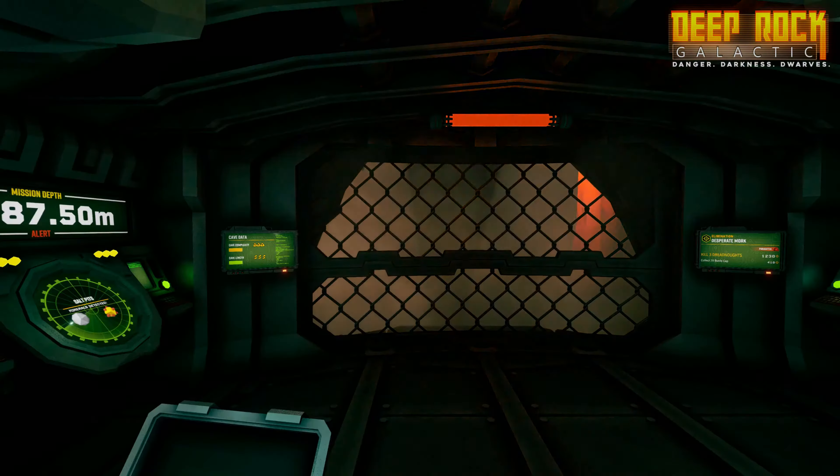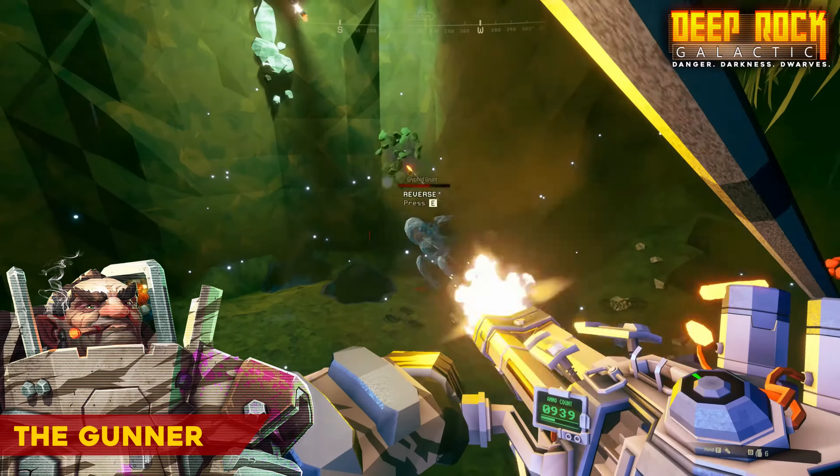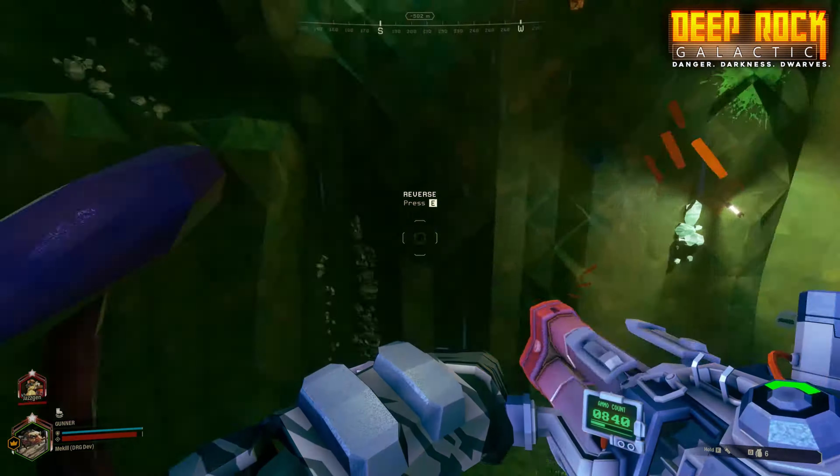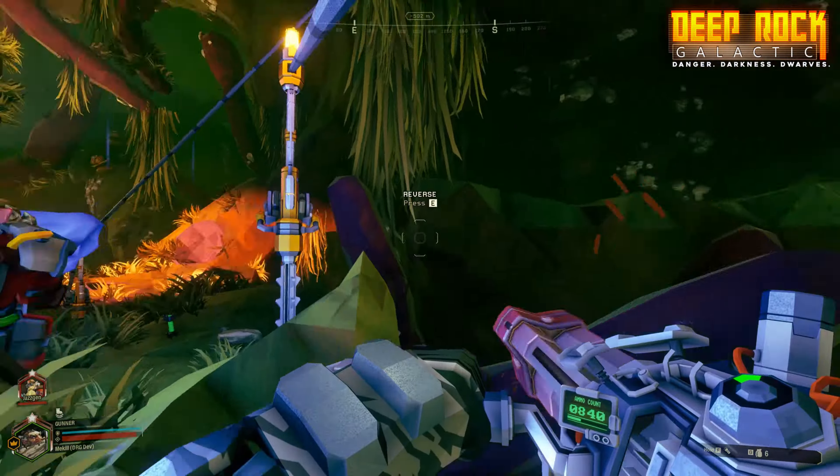Between each mission, you'll be able to choose between four different classes. The Gunner is the guy with the Gatling gun — the bread and butter heavy combat miner, found at the front of his team and putting down a blistering hail of gunfire.